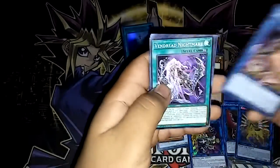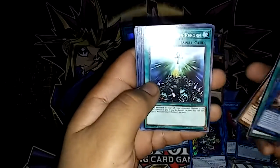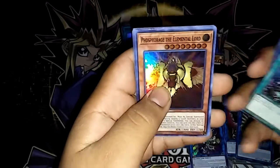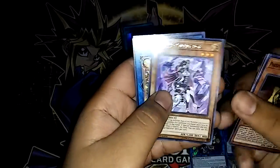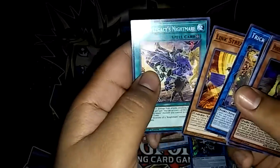And for our final pack, let's see what we can pull. Ultra, Kedoga Adventure, Nightmare, Trickstar Nightshade, Monster Reborn Reborn common, Phosphorus the Element Lord, Backup Operator, Trickstar Bloom, Link Streamer, and World Legacy Nightmare.